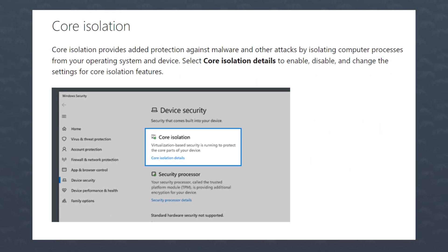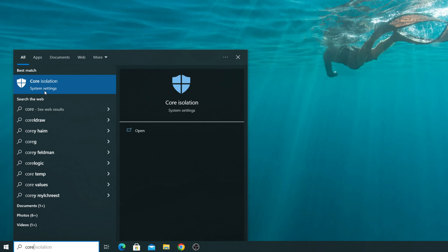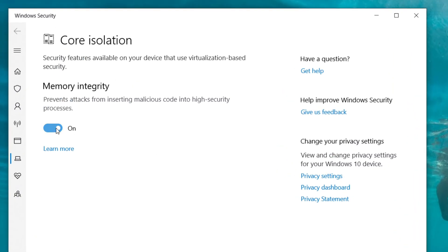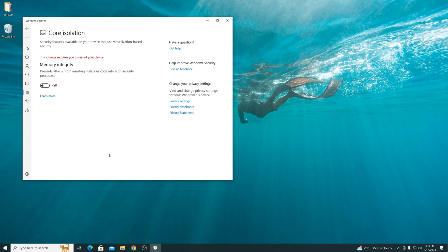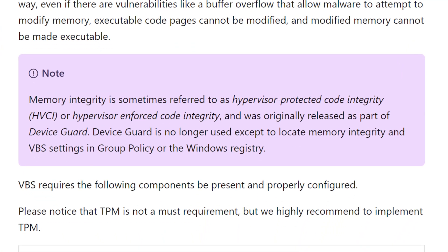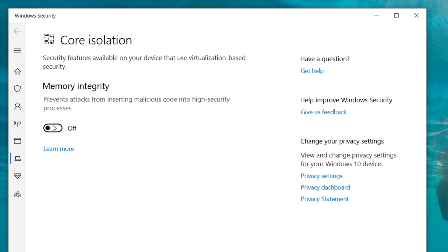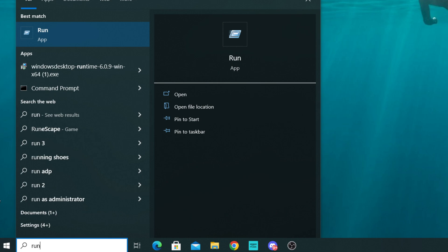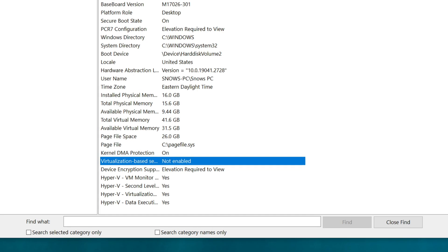I just want to clarify some things and actually show you how to do it. Core isolation is basically VBS. So press the Windows key, type in 'core isolation,' and then the switch for memory integrity will turn it off completely. That's important because I've heard from other content creators that the memory integrity toggle is actually for HVCI, and they said VBS would still be on — that is false now. As you can see, Microsoft actually makes a note of it in a March 2023 article: this toggle now turns everything on or everything off. To verify, press the Windows key, then Run, then MSInfo32 — scroll down and you'll see if VBS is on or off.